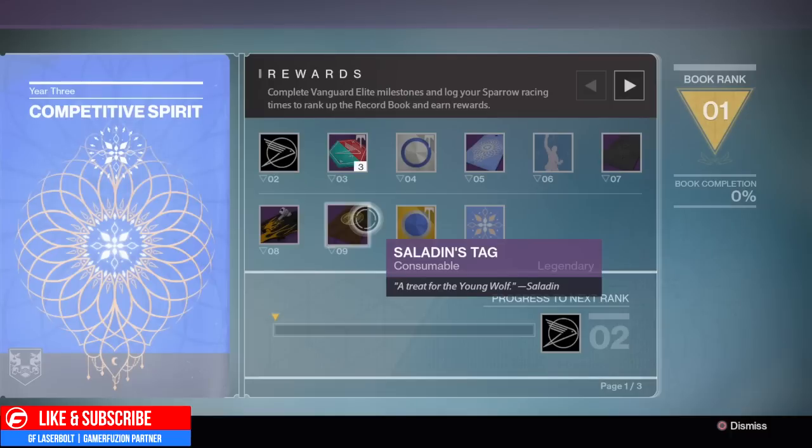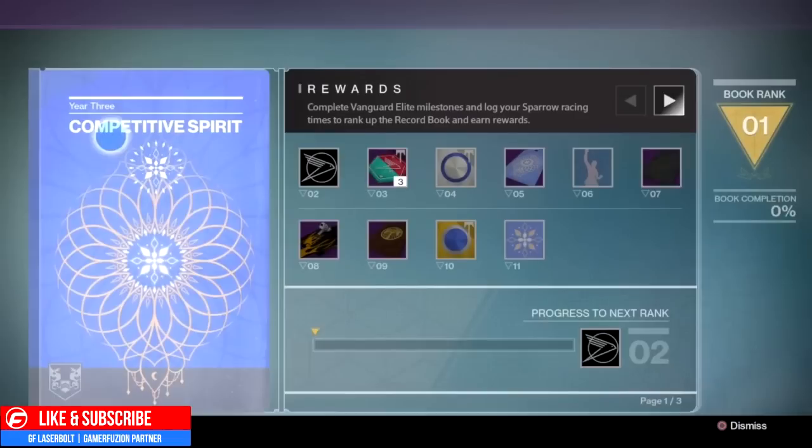Last but not least, we have the shader I was talking about — this one looks very very nice. You're going to be able to get it at level number ten, and it will allow you to look really awesome. At level eleven we have the Star of Dawn, which is an emblem that looks really cool and will match your sparrow amazingly.